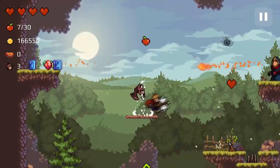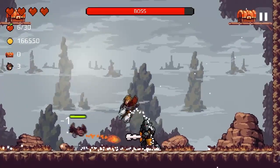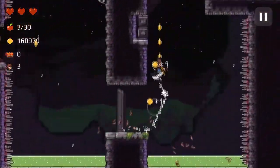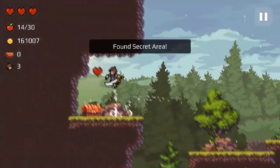1. Apple Knight Action Platformer. It is an amazing 2D platform game in the style of 16 bits that allows you to explore various stages spread over different worlds. Its retro look gives you an experience as if you were playing an old game but with current graphics.